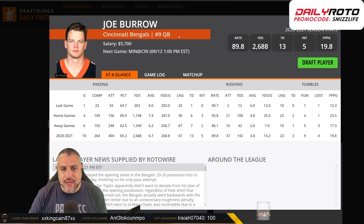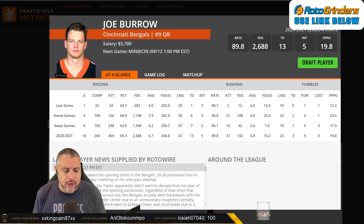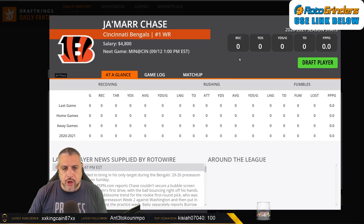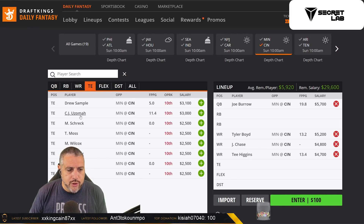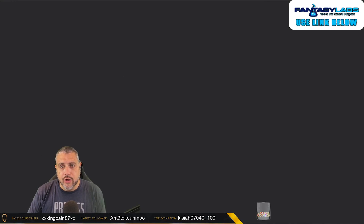Joe Burrow stacks and double stacks — they throw the ball a lot in Cincinnati. We're going to have to hope the game plays closer rather than Minnesota getting out to a big lead, because if they do, they'll bleed clock and limit Cincinnati's plays. If the Bengals can protect Burrow, the double stacks with him are very, very juicy. The ball is going to go to three places: Ja'Marr Chase, Tyler Boyd, and Tee Higgins — who will be an extremely popular player given his price and expected volume despite the tough matchup against Minnesota's cornerbacks. You could also include Uzomah or Sample in your stack group.